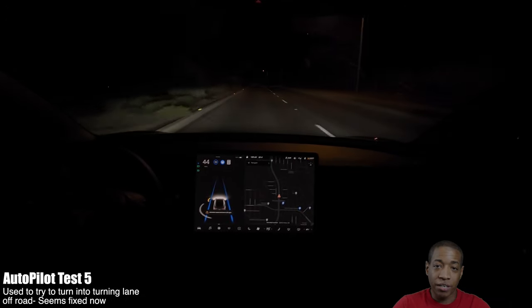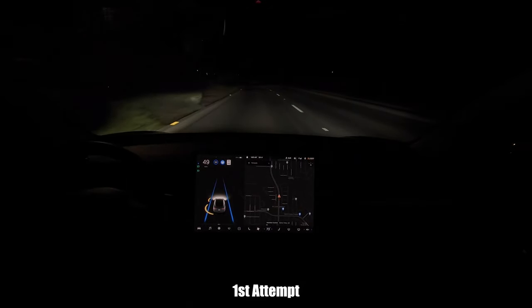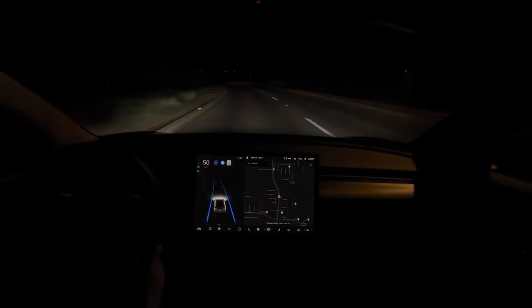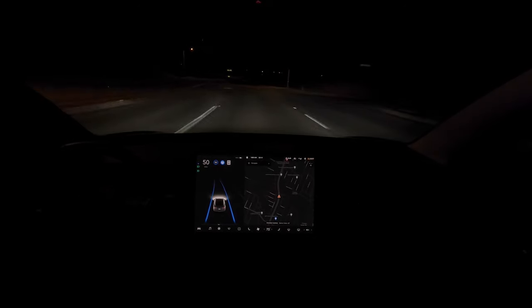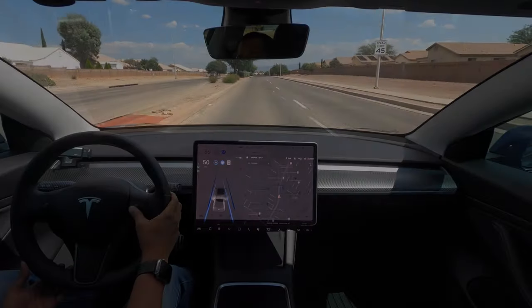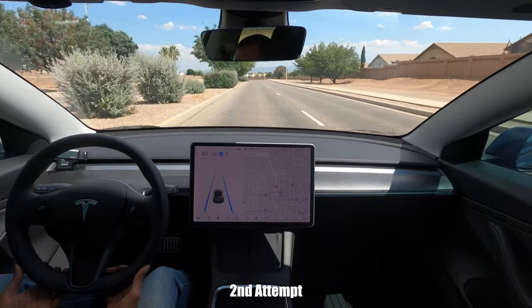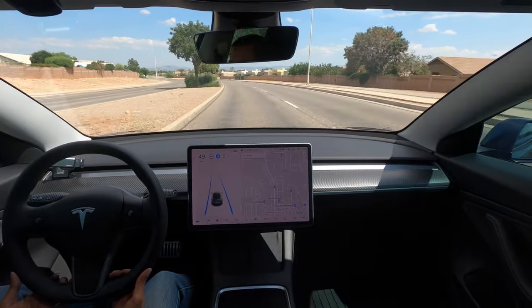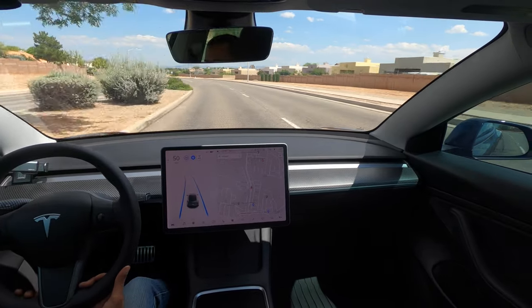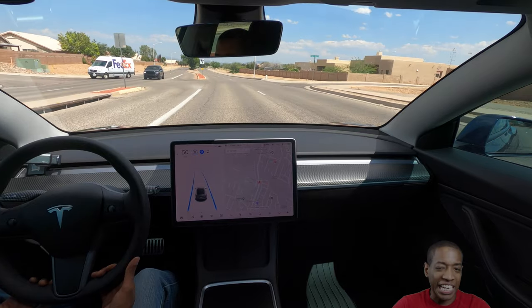I do this drive every day at work — there's a turnoff into a neighborhood and autopilot used to jerk there. It seemed like it was fixed because it didn't do it in the nighttime test. We try it in the daytime and you're going to notice the steering wheel nudges a little bit very fast, but it's not bad — you can barely feel it. That was pretty successful. I slow it down so you can see how the steering wheel turns to the left. But when I wasn't recording, it did it again.